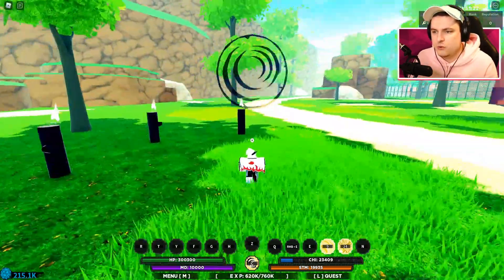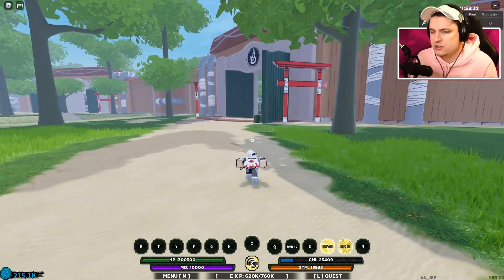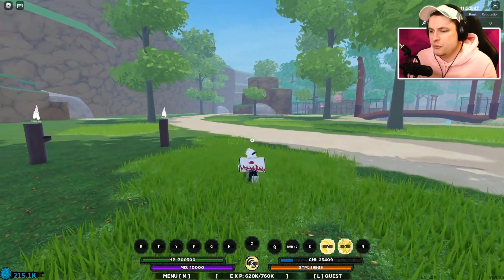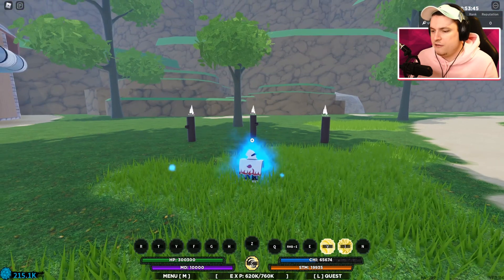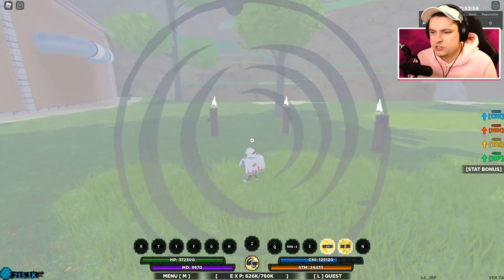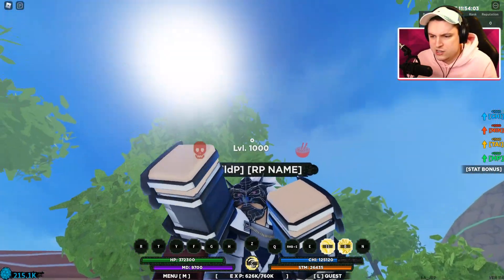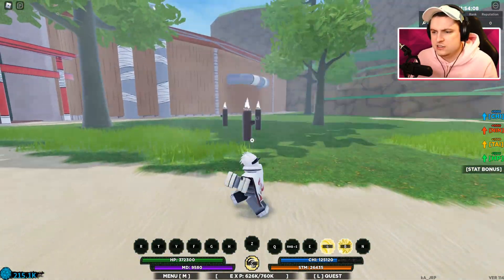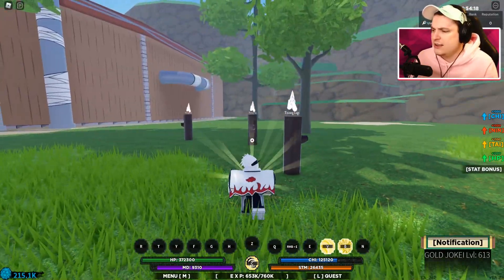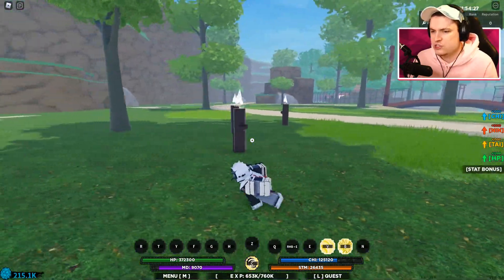Now let's look at the B ability, Enhanced Vision. It actually looks a little interesting. I'm not sure what it's supposed to do — maybe it highlights enemies. I'll go to a public server to test it on some players; it might show enemies in red or through walls. Then let's try the mode transformation. There we go — no cutscene or anything. We don't really get anything extra, which is a bit disappointing.